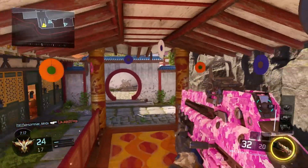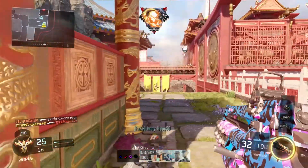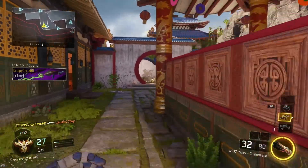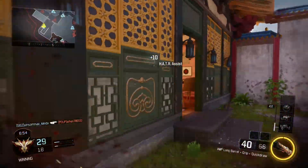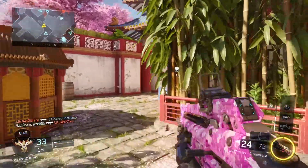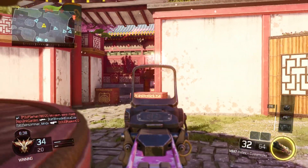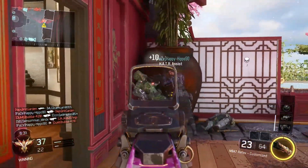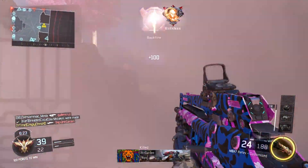All of these combined together on any submachine gun are going to be godlike. With quick draw you're going to be aiming down sight a lot faster. Long barrel gives you extended range, though it adds more sway and recoil — it will allow you to get more kills at farther distances. That's where the grip comes in. I wasn't running it at first, but I realized my gun was swaying so much with just quick draw and long barrel. Once I threw on the grip, it was so godlike. The sway is still there but it takes a while to kick in, and usually by that time you've already taken out the enemy.